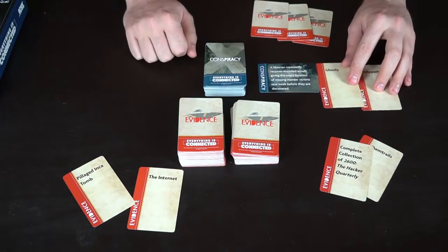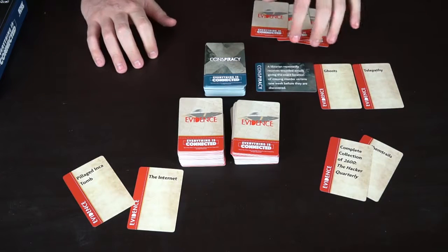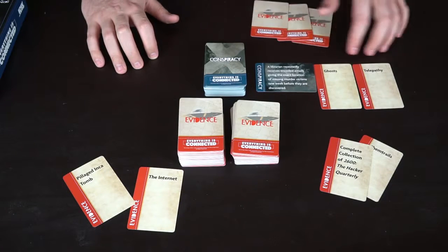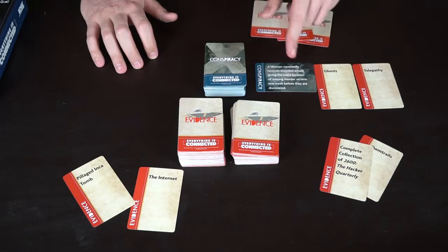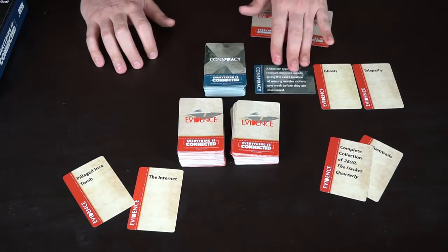Mulder is then going to have a certain period of time — from 30 to 60 seconds, depending on how challenging you want to make the game — and he's going to put these two cards together with the conspiracy. In this instance, he would have to try and explain why ghosts and telepathy have anything to do with the fact that these murder victims are being reported via encoded emails one week before they're discovered.